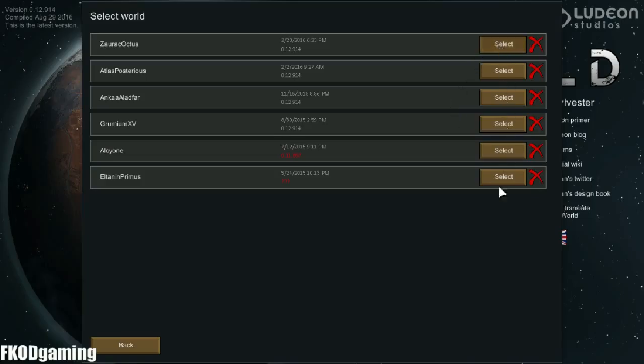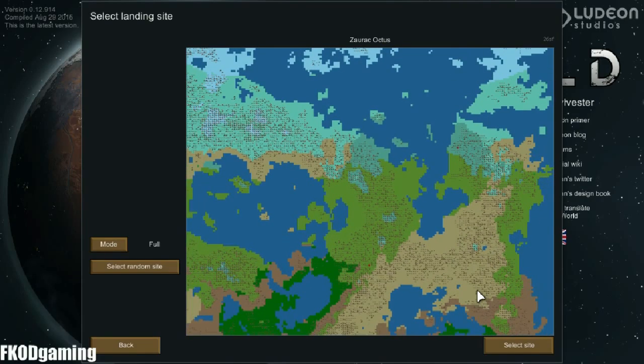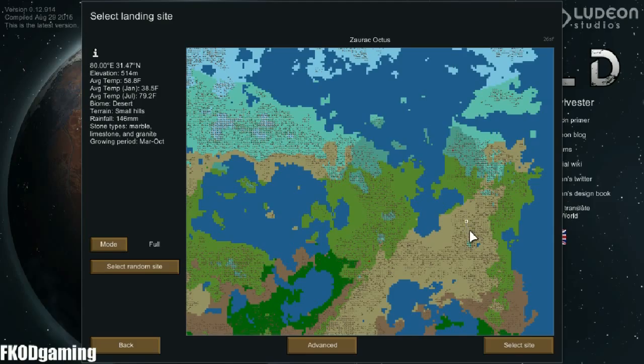This is a brand new world I created with these mods installed. I was thinking a desert playthrough, because I usually go through the Tundra biome. I do want to have a growing season just to give a little bit of a challenge; otherwise, food rationing really isn't a thing.